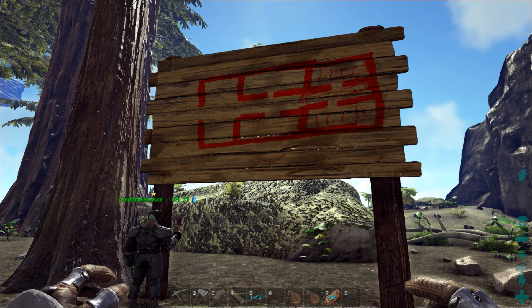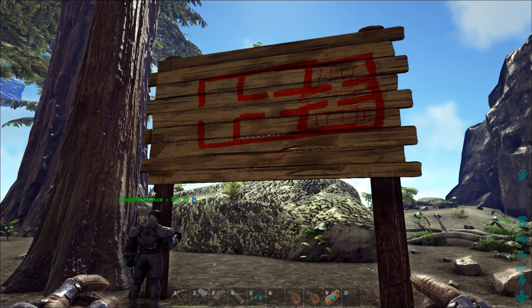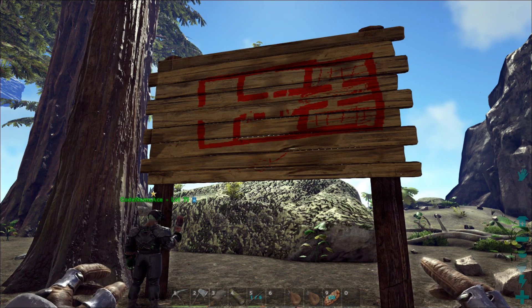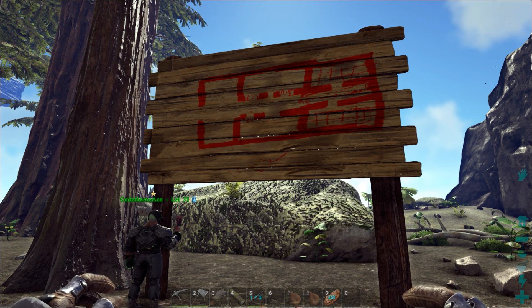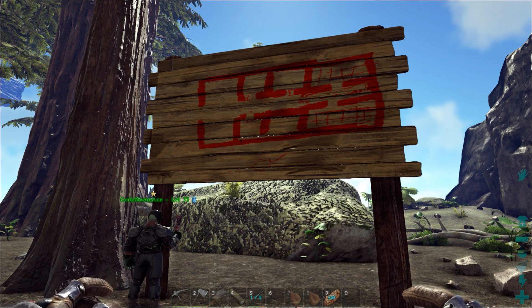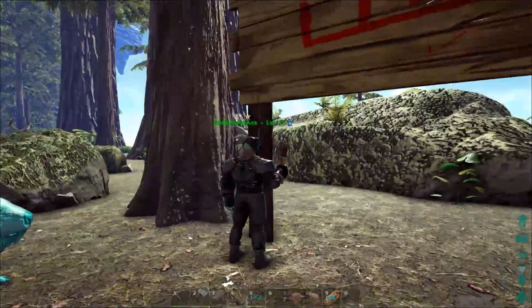Yeah, the walls will obviously be bars with a door. We have to have - the interrogation rooms need to be like this, with little windows so people can watch them. Yeah, okay, I got this. All right, that's our blueprint. Now we need to build it. I'm just gonna start crafting foundations like a boss.